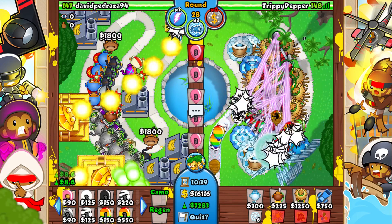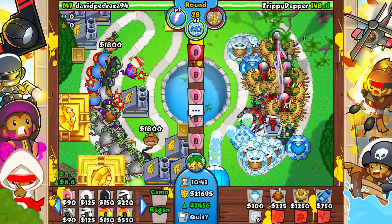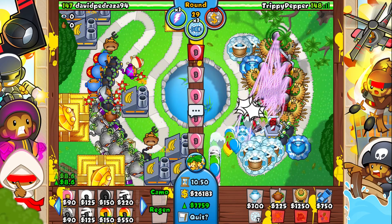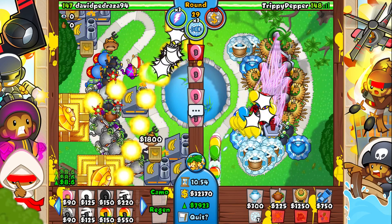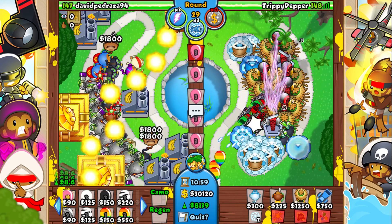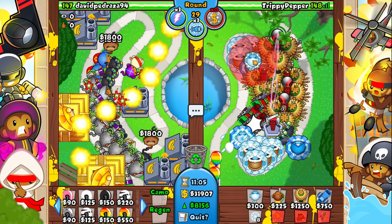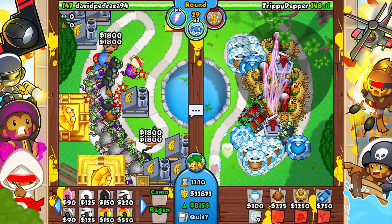Everything gets ramped — the ZOMGs get faster and stronger. I don't know if we're gonna be able to defend with what we have, but we have to try. I need to keep ecoing, then spam more balloon chippers and more energy beacons. We're fine on ice towers honestly — they're kind of our last line of defense because they do so much damage and they slow things down. The arctic winds are literally gonna save us.